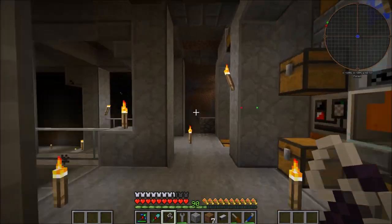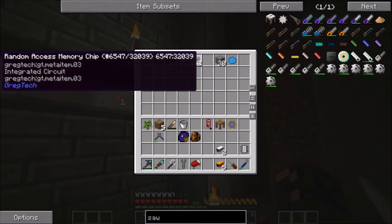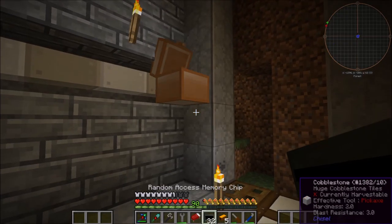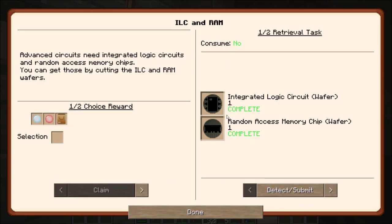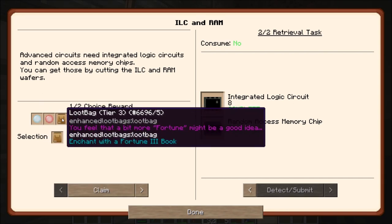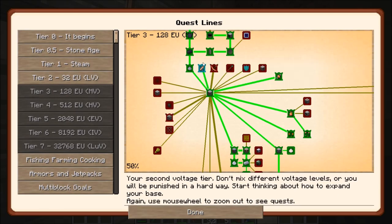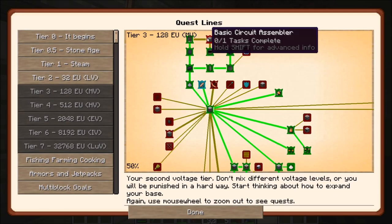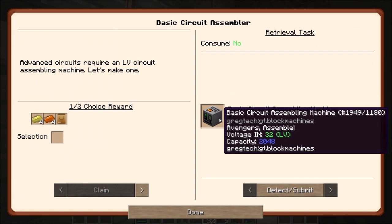I got one purebred diligent drone and some one hybrid — the legend noble and diligent common — and here is my advanced cutting machine. So let me stuff some wafers in there and then we should be able to complete the quest. Here we go — 32 and 24, that should be more than enough. I think we just needed eight each. Yes, eight each. Since we have both of these lenses already, let's go for a loot bag since I already chose the diamond lens. What is next? Basic circuit assembly — I already have that.